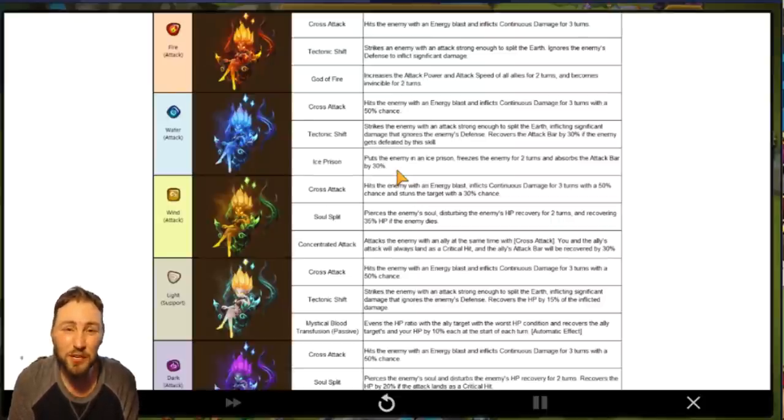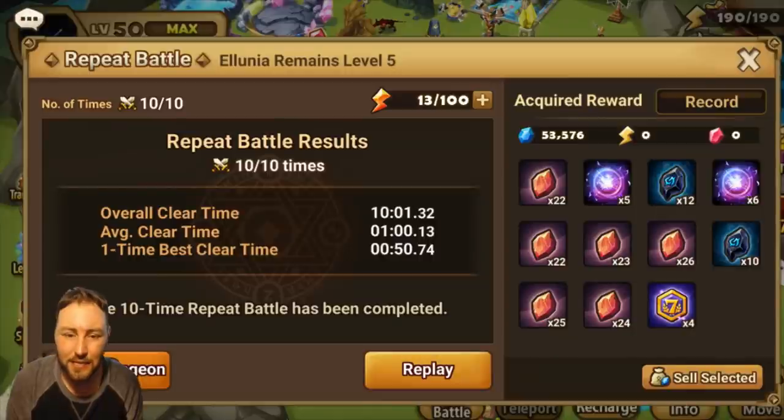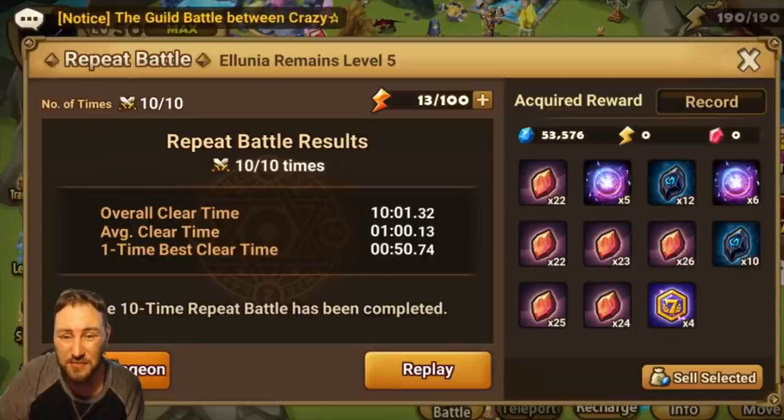Subs have been really low this month and the girlfriend said I can't make any more content unless I get more subs, so please hit that subscribe button. On the screen you can see a 10x repeat battle — I've done about 80 something energy testing a bunch of teams. This team here averaged a one minute clear time, very very safe team.